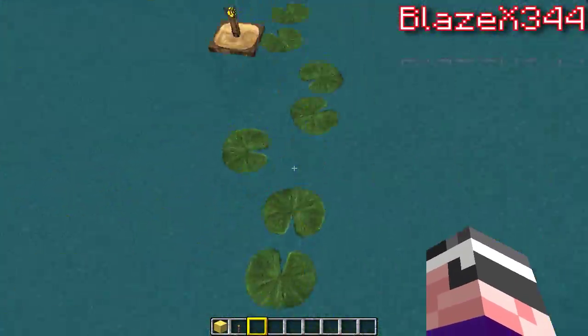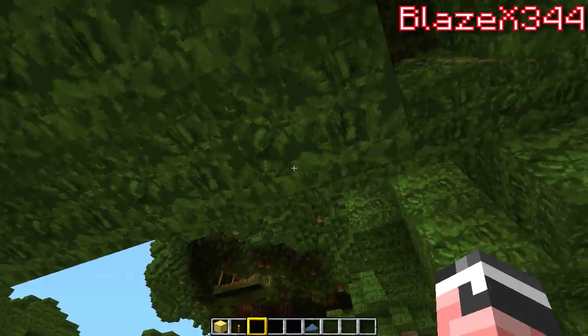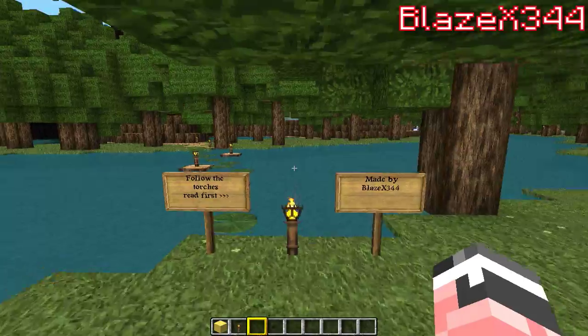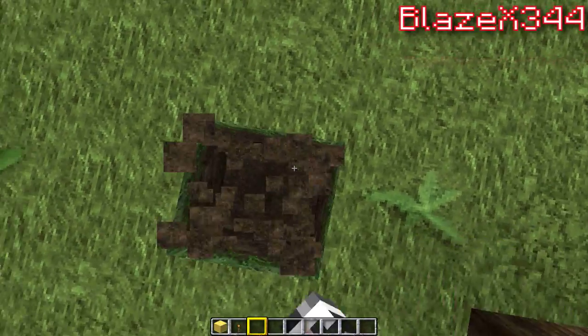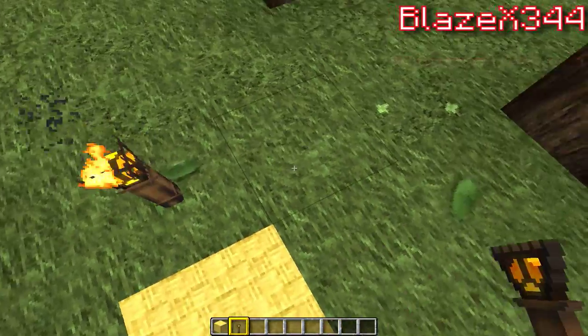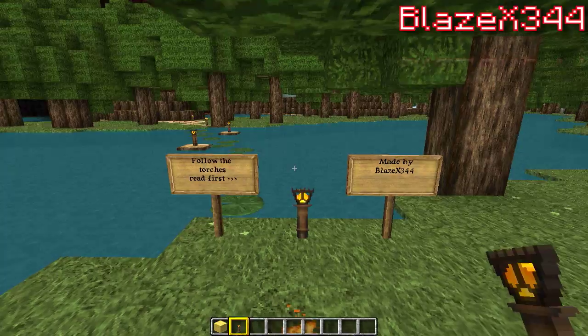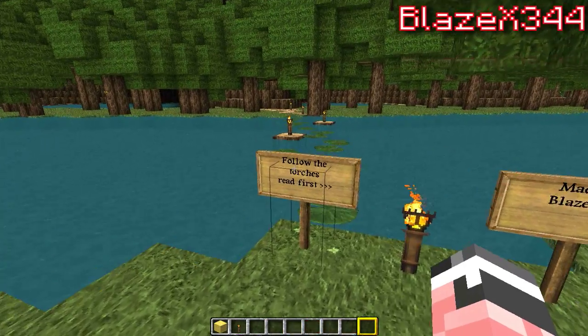Without further ado, let's get right in. So if you download this map, you'll spawn right exactly here. You'll see these signs — follow the torches.